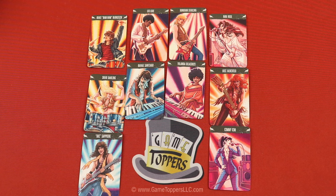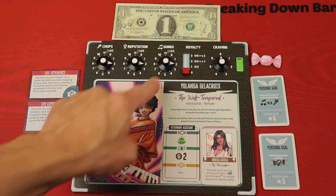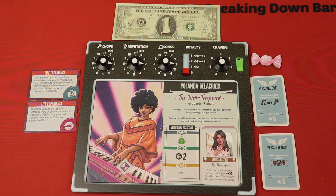In Rock Hard you're going to get to be one of these interesting-looking characters. All of them come with their own special ability and their own large board that you'll be managing. That character of yours goes inside the amplifier here, which actually tracks most of your base stats.